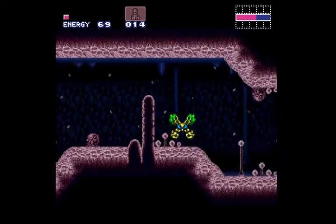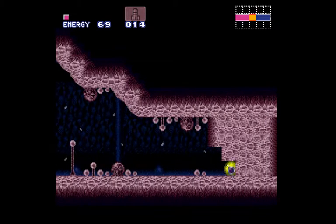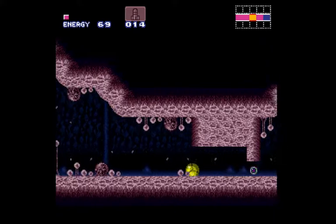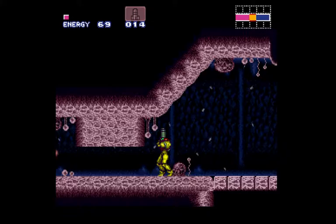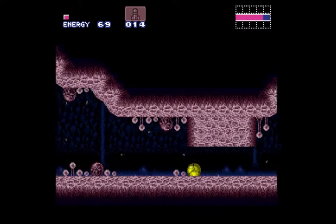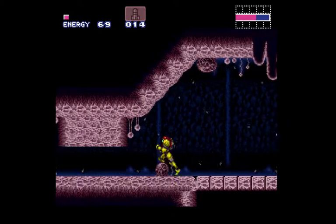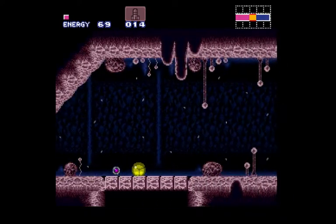There we go. Now I'm just going to run. If you're wondering how you are supposed to tell the difference between breakable blocks and non-breakable blocks — well, you can't really proceed any further if you don't start exploring. To me, at least, it's fairly obvious if you find a wall in the middle of nowhere. You just try placing bombs there, see if it breaks down.